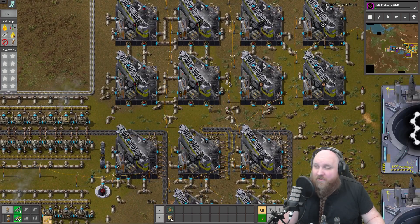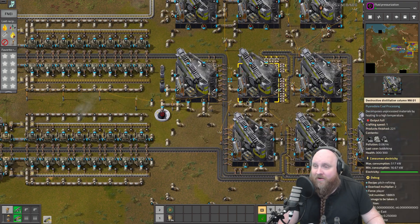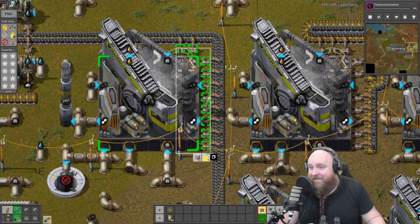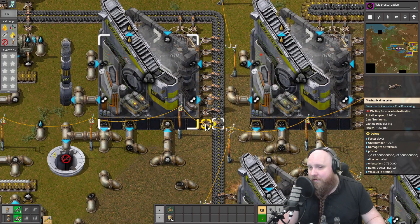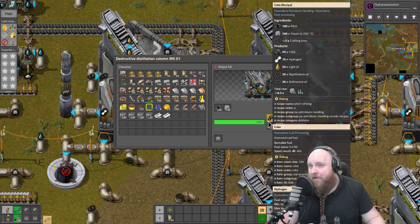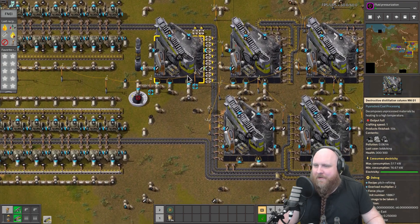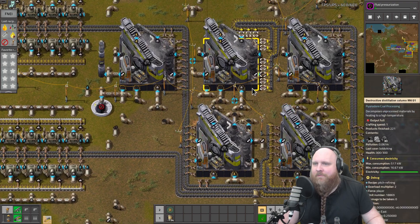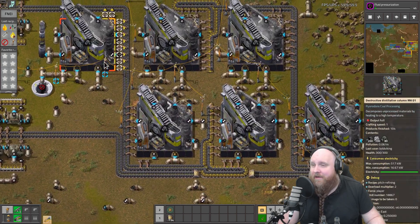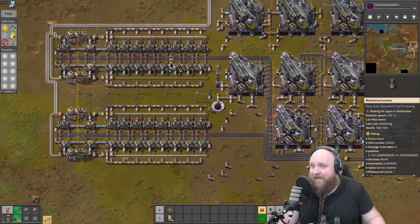We've got our tar crackers over here and you can already see the pitch is backing up. We can use pitch to make coke, and oh boy can we make a lot of coke out of pitch. We have exactly 10 inserters here - each has a rotation speed of 0.6 items per second, so 10 of them transfer six items per second. This machine makes 30 coke every five seconds, which is also six items per second. Two of these fill a belt, one fills a half belt - so three together make a full yellow belt. All that coke goes over here into making steam.